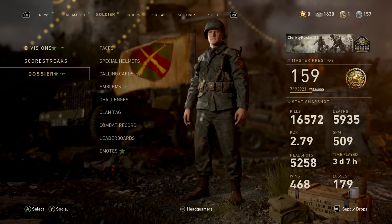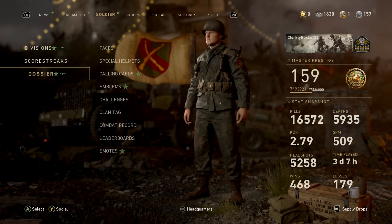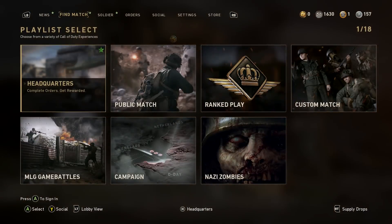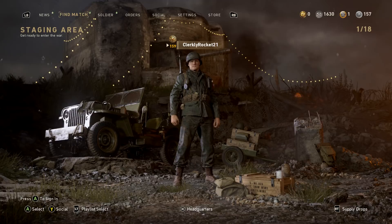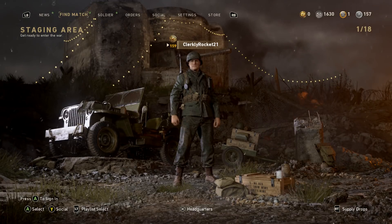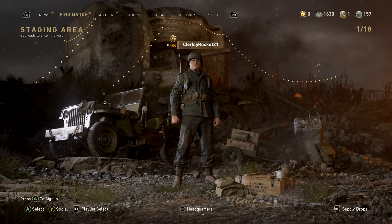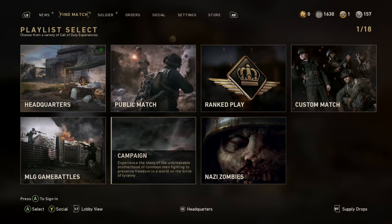The stats kind of look legit, so this account's going to be absolutely fine on multiplayer. I've just noticed there's still a permanent unlock token on it. As you can see, the name of the account is 'Clerkly Rocket 21' — I think I said that right. That means the account does of course come with a name change, so whoever wins it will be able to change the name of the account. Let me quickly jump over to zombies to show you guys.